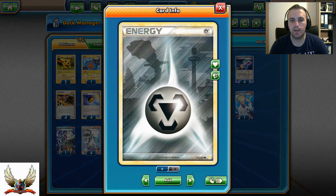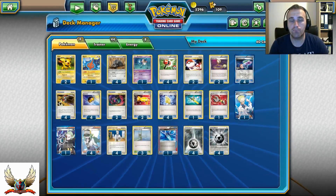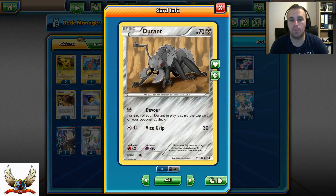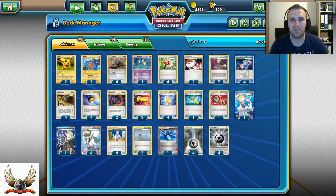Also 8 energies is the sweet spot — 4 basic Metal Energies and 4 Special Metal Energies, which reduce the damage done to your Durant by 10. This is especially good against Psychic Pokémon, where damage can be reduced by 30. Reducing damage by 30 makes it very hard to knock out Durant.